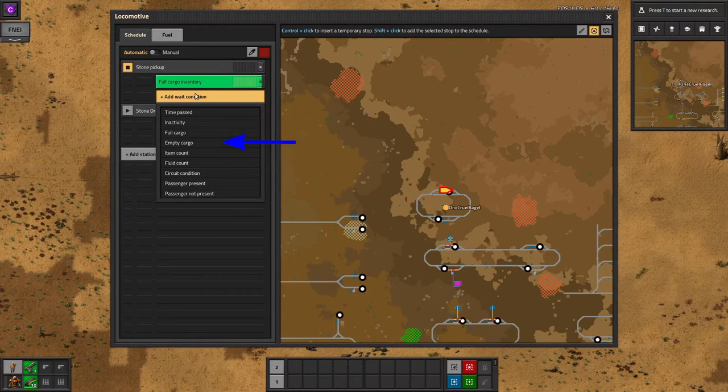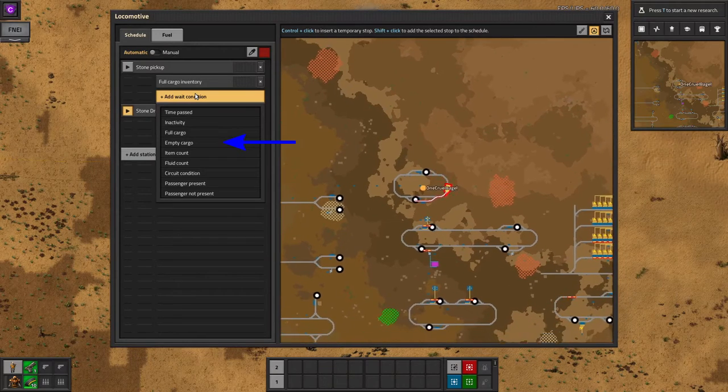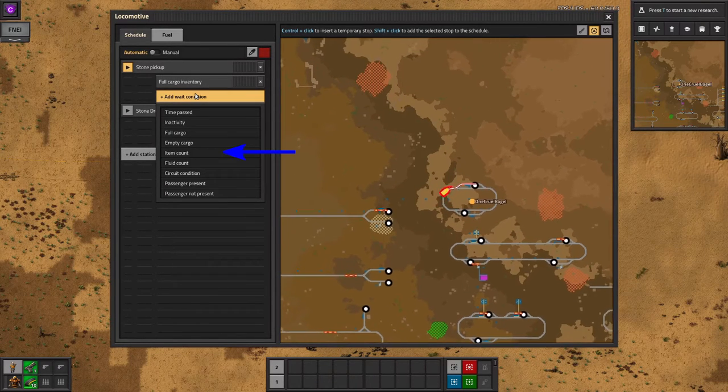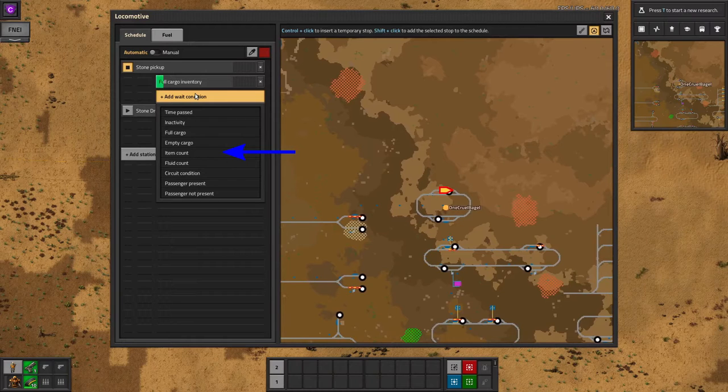Full cargo and empty cargo are pretty self-explanatory. The train will wait until all the wagons are completely full or completely empty. Note that this doesn't include fuel in the locomotive. Item Count tells the train to wait for a specified quantity of a specific item. This is essentially a more flexible version of full or empty, allowing you to dispatch the train when the cargo satisfies a condition.